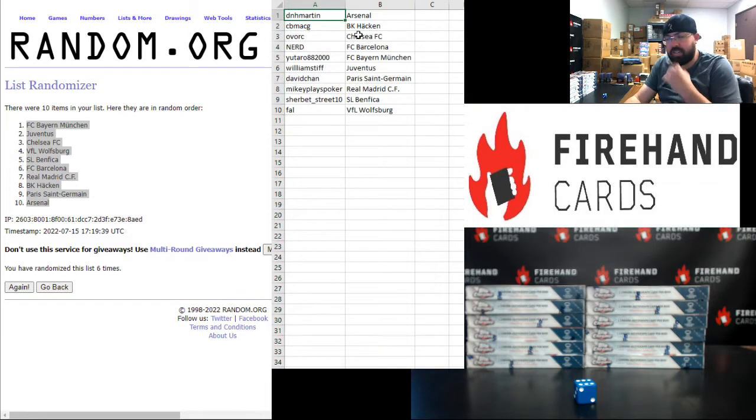Alright guys, here are your squads. Good luck to everybody. D.N.H. Martin with Arsenal. C.B. MacG with BK Hacken. OVORG, Chelsea. Nerd, Barcelona. Yotaro, Bayern Munich. William Stiff, Juventus. David Chan, Paris Saint-Germain. Mikey plays poker, Real Madrid. Sherwood Street, Benfica. Frank, Wolfsburg.